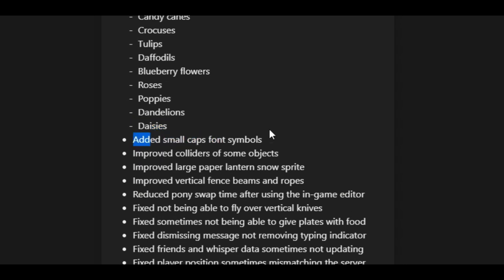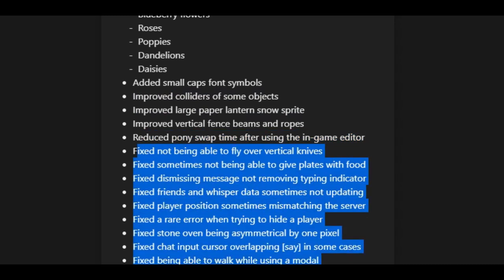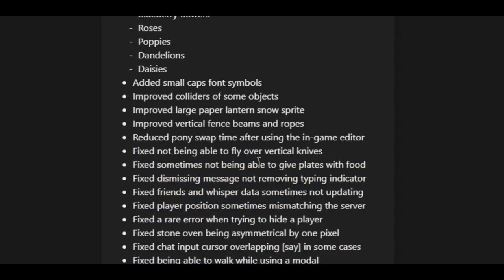They also added small caps font symbols. They improved colliders of some objects, improved the large paper lantern snow sprite, improved vertical fence beams and rope beams. They reduced ponies' time swap after using the in-game editor, and fixed a bunch of other things like not being able to fly over vertical knives.